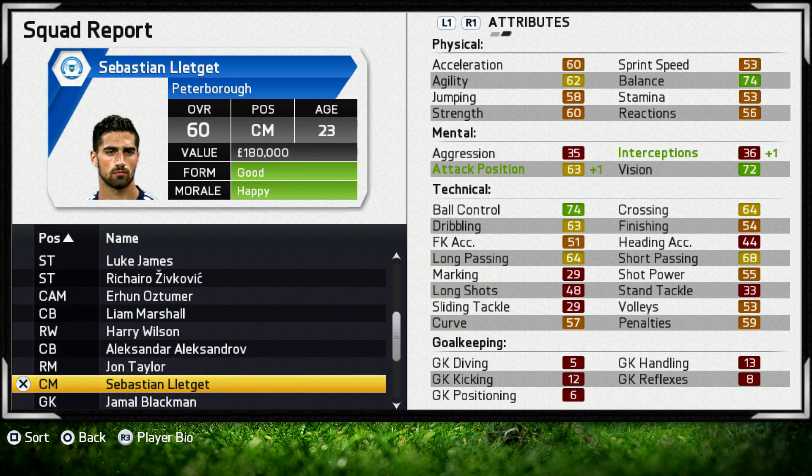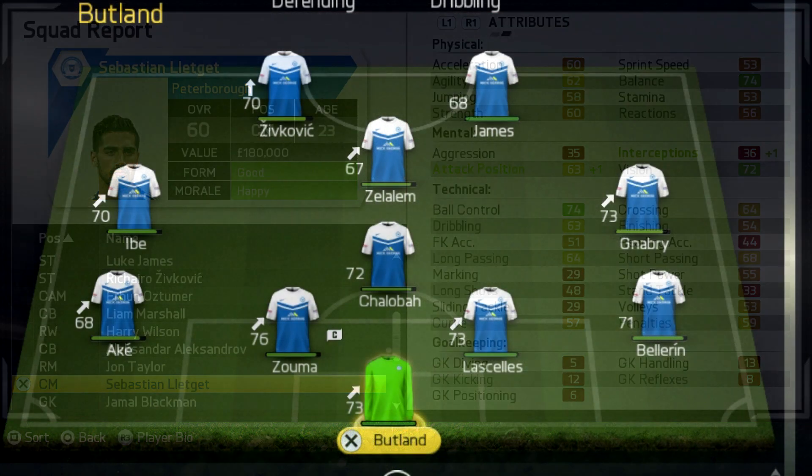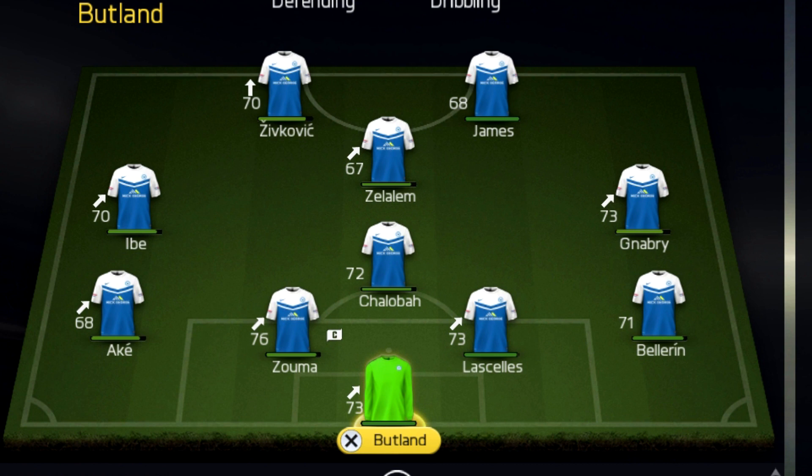Then we have Sebastian Leliget, who is a player who should grow really, really quickly when played, so we do need to find a way to get him back into the team. He's 60 rated and 23 years old. I've played with this guy before in another career mode — same time as Zerkovic — and he was absolutely insane, around 84 rated. That's the team so far. They're all looking pretty good, we've got some good subs in there, and when we do eventually sell some of these players, they should be worth at least over 10 million each.